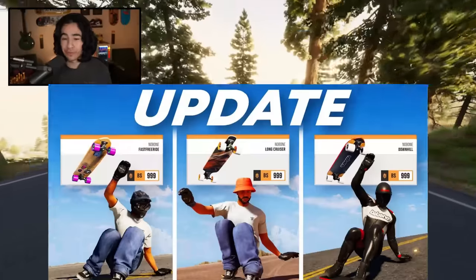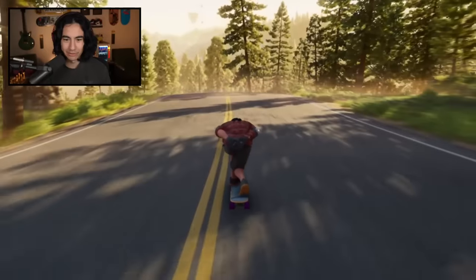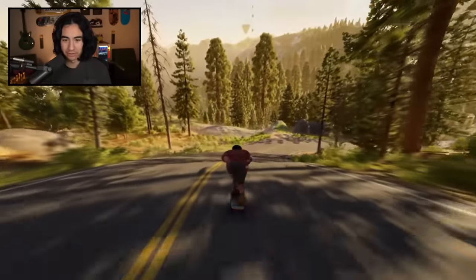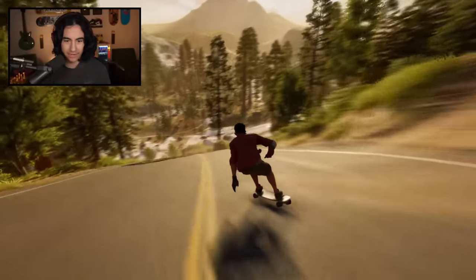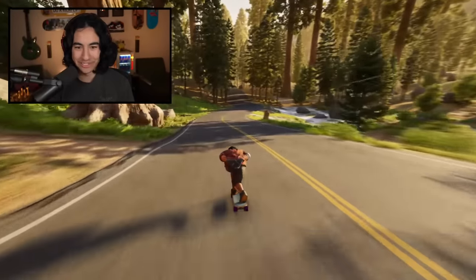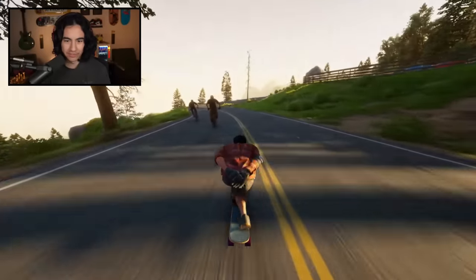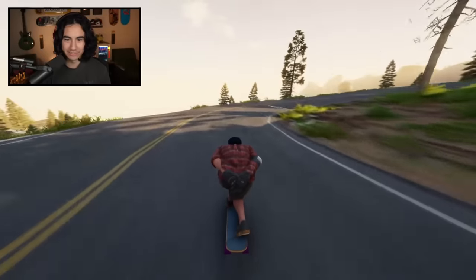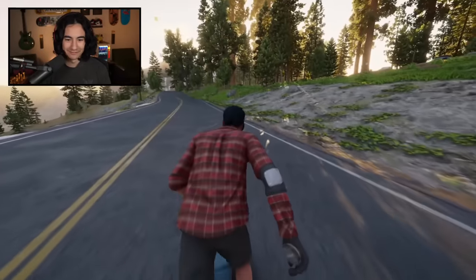I'm pretty sure there are three longboards and we're gonna be checking out all three today. Right now I'm just on the default one — it's kind of like the middle ground. There's also a longer longboard. Oh, how do I get around this corner? Oh, we can kind of carve. There's also a super fast downhill longboard which I am the most excited about. I'm pretty sure we can also switch camera angles — this one makes it a little more intense. Oh, we can put the hand down. You can actually use the gloves — that is so sick.